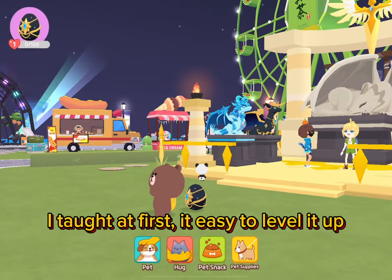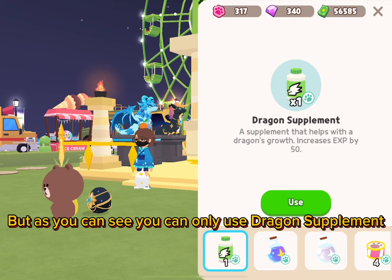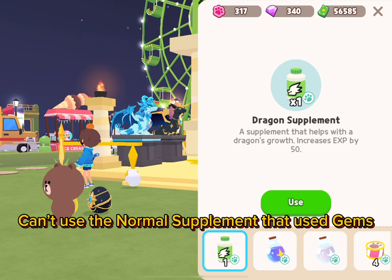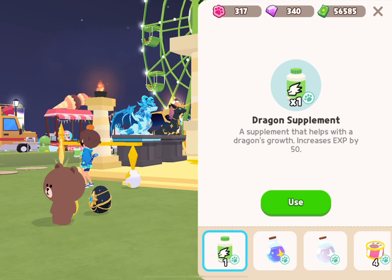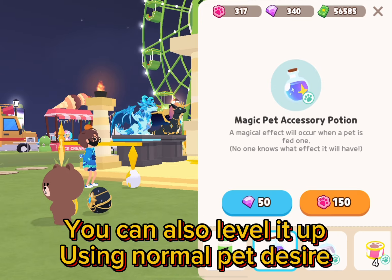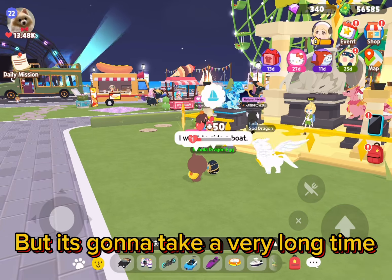I thought at first it would be easy to level it up, but as you can see you can only use dragon supplements — you can't use the normal supplement that uses gems. So we need to grind to make the potion. For now let's use the lowest dragon supplement. You can also level it up using normal pet desire, but it's gonna take a very long time.